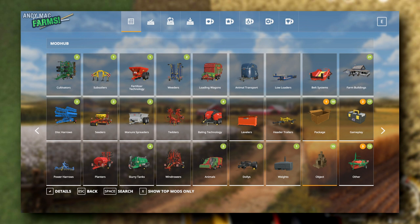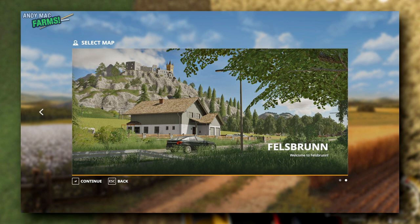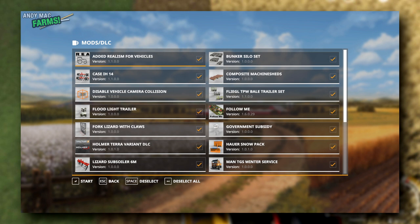Let's set up a new farm. I'm going to do it on Farm Manager, and just for a change, we'll do it on Felsbrunn. You can pick your character and give them a name. You can also pick mods you've already got installed — you have to install the mod first, then pick which ones you want to use. I'm going to deselect all of them and not use any mods as I start this out to show you.